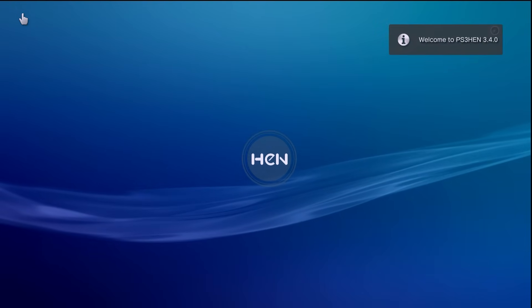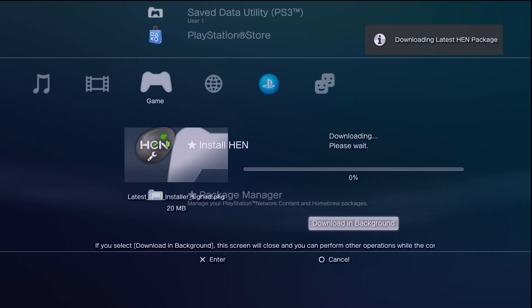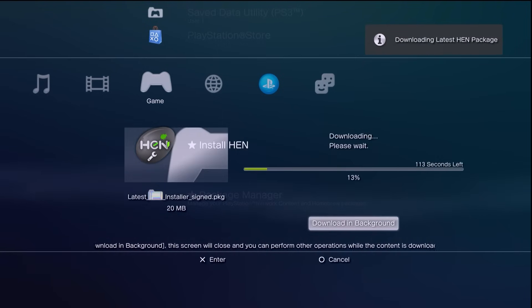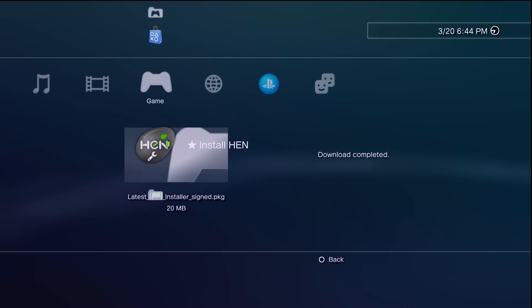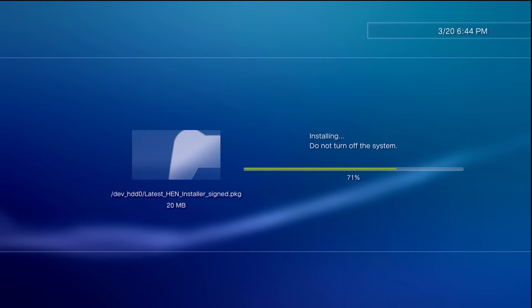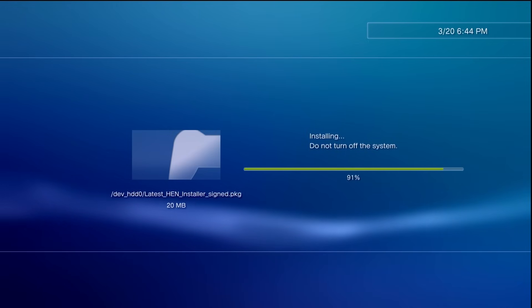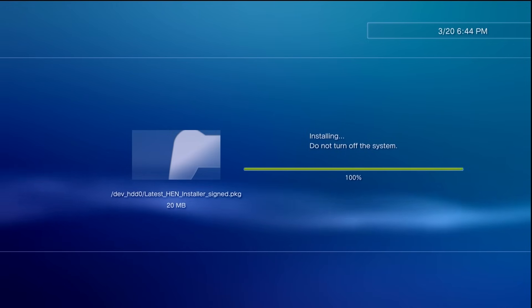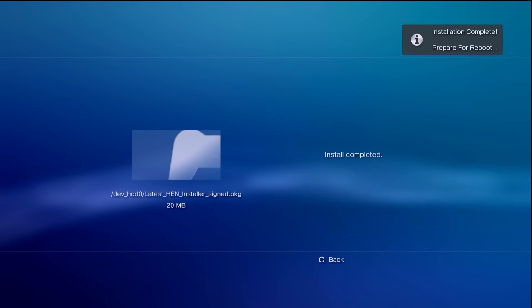It's going to go through this process that looks like it's just activating HEN as normal, but you can see here 'Latest HEN 3.4.0 is available' and it's now downloading the default package. We wait a few seconds for this to download, hit circle to go back, and it's now going to automatically install this. If I remember right at the end here it should give us a prompt saying it's automatically going to reboot. There we go — 'Install Completed' and 'Installation Complete — Prepare for Reboot.'